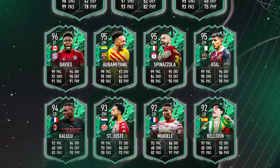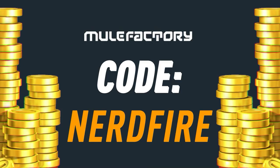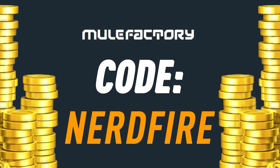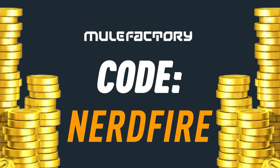Are you out of coins for the brand new Shapeshifters promo? Head over to MuleFacturing.com for the cheapest, most safe and reliable coins, and use the code NERDFIRE at the checkout for 5% off your order.